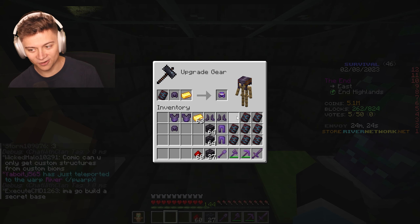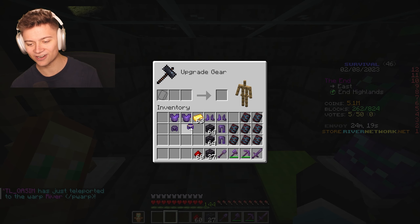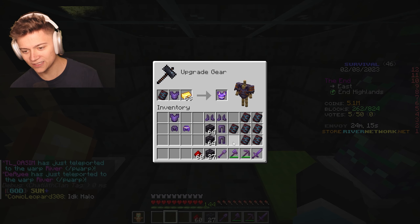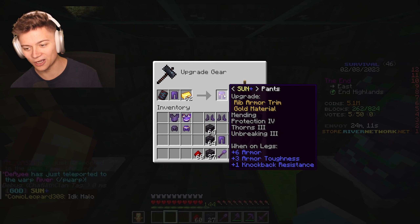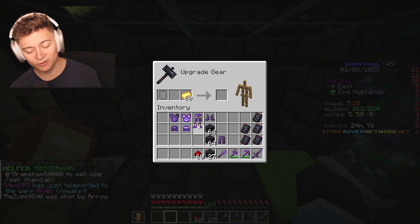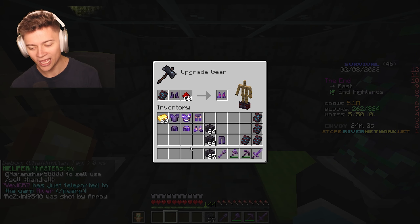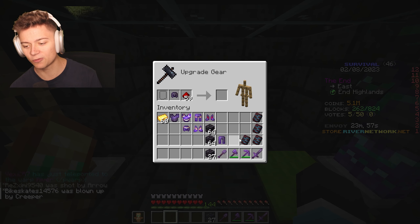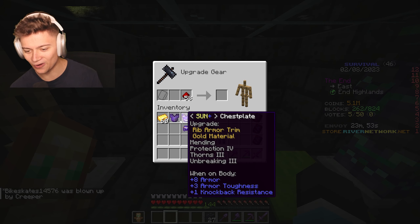I haven't done the rib armor trim yet, but a lot of you guys told me it was super OP, so we're going with it. It literally looks like a halo — that is crazy! We'll keep doing it with the rest of the sets. You guys recommended a pretty insane one, and boom — there's the last piece. Now we're doing the exact same thing with red dye, making a red and black set.